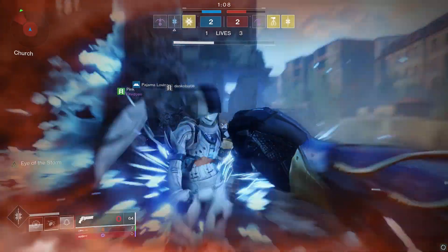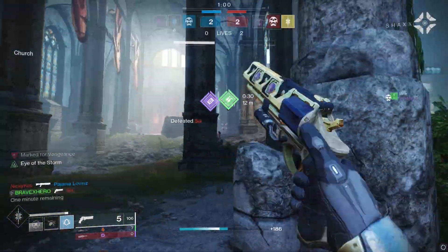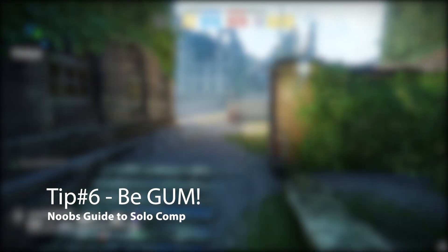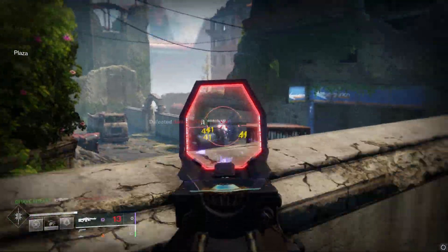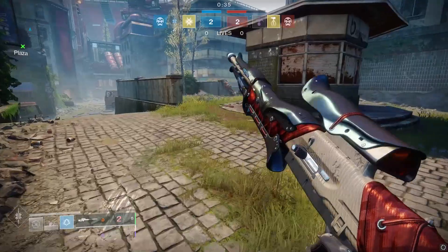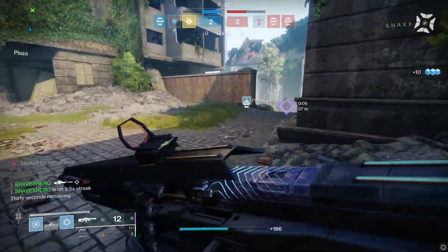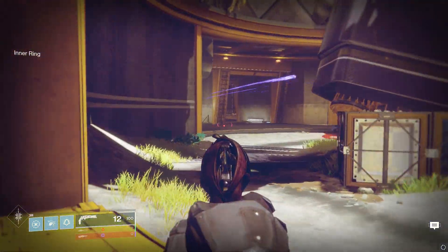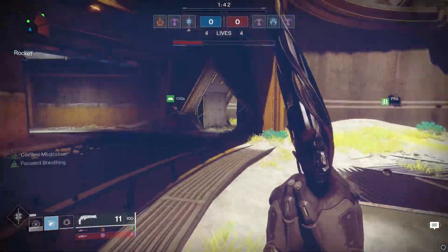Tip number six: be gum. How many of you have walked down the street and gotten gum under your shoe? It's pretty annoying and sticky — that's the next topic. Stick close to your teammates; be gum. I'm all for flanking, but nothing beats the team shot. If you are not flanking, you better be at your teammate's side. If you're a Warlock with a rift, drop it for your teammate so he can heal and stay close. If you're a Titan and see power ammo about to drop, put your shield up, let your teammate grab the ammo, and lay down suppression fire. That's how you work as a team.